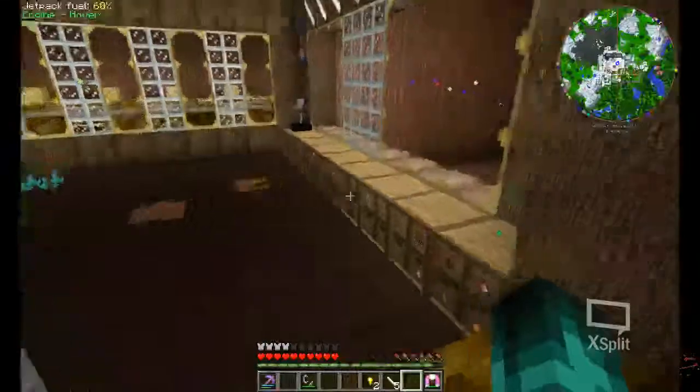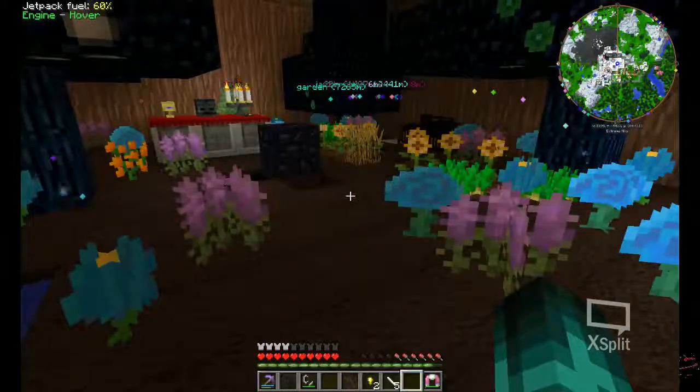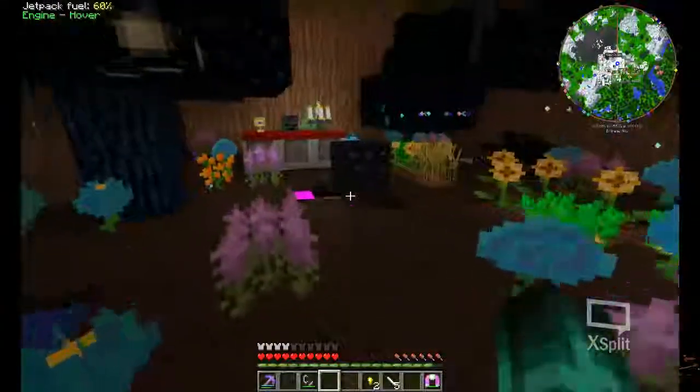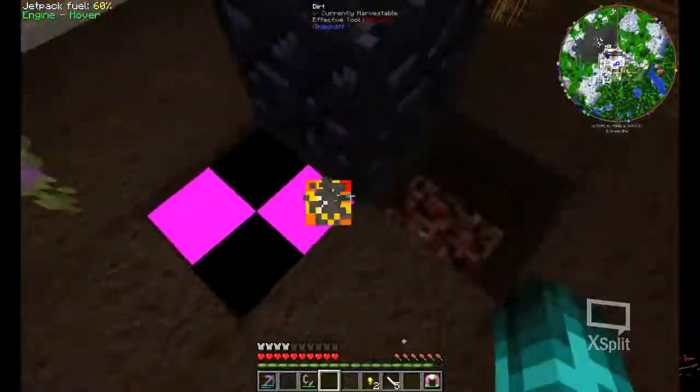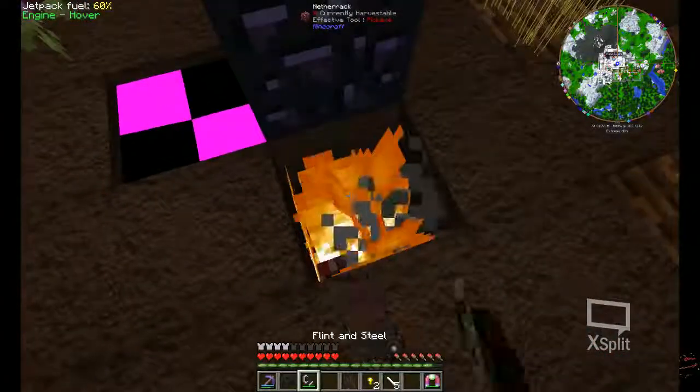Today we're going to show you how to make Golden Chalk in Feed the Beast Infinity Evolved in Expert Mode. The first thing to begin with: you cannot use lava — you can only do that with a crucible. You have to use netherrack. So we'll get that started.